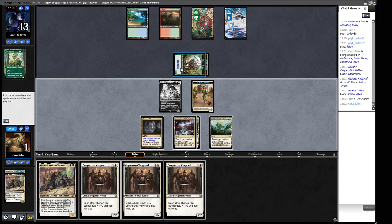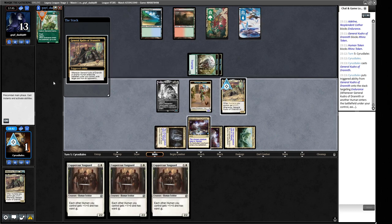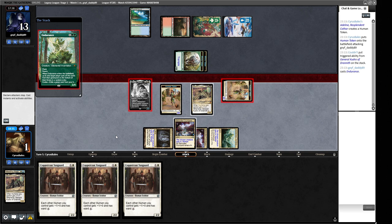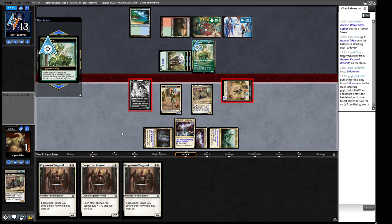We cast the General, exile Endurance, attack, get a 2/2 token. Then comes Brazen Borrower and another Endurance — the Endurance can gobble our little guy, and we can't win now. They attack with everything, we can't block the eight-power Trample. We can block one Rhino and another creature but we still take one and die. Not hitting a land there, or a one-drop creature, cost us this game. We lost to what I call the worst deck in Legacy.